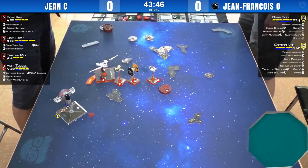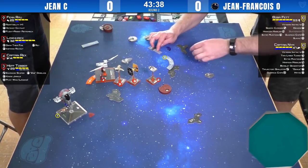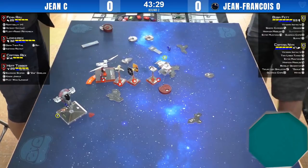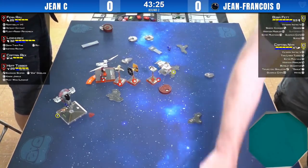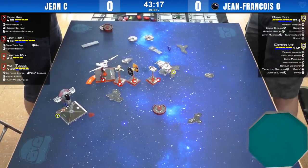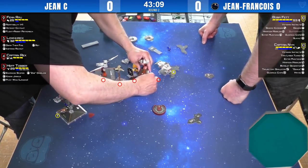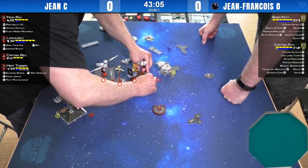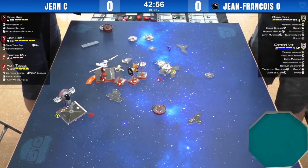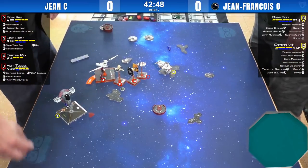We have a totally gratuitous bomblet — if you forget once, then all of a sudden you just keep forgetting. If you drop it every turn it just becomes routine. Jean-François has set up a flank on both sides. He's got both his guys stressed now, and if Fenn does have arc on Nim, he can prevent Nim from using his target lock to modify his dice.